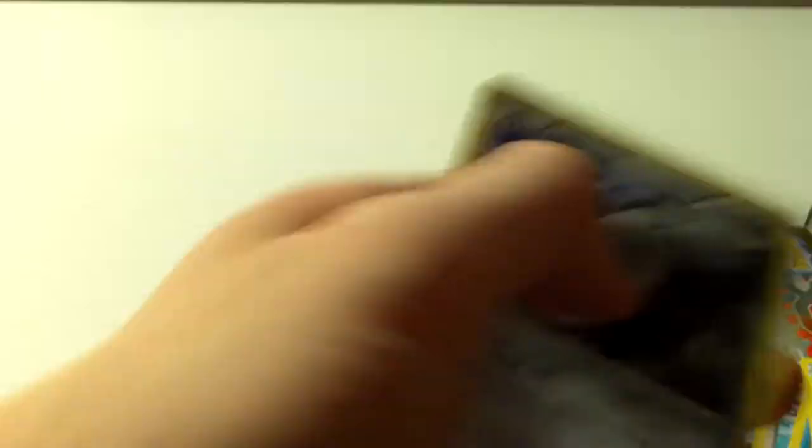So absolutely no holos out of all those packs — all regular rares. That's pretty bad. Wow, that is pretty bad. But I did get the Charizard X, which was nice. There he is, right there. Boom. That's nice.